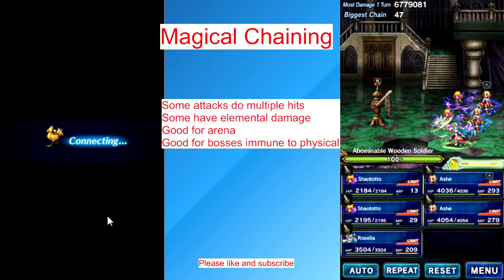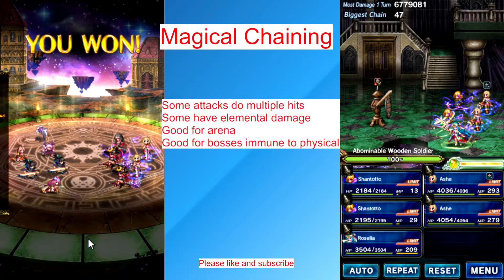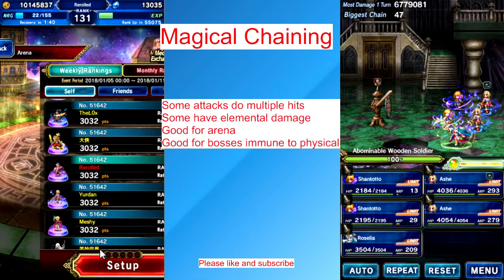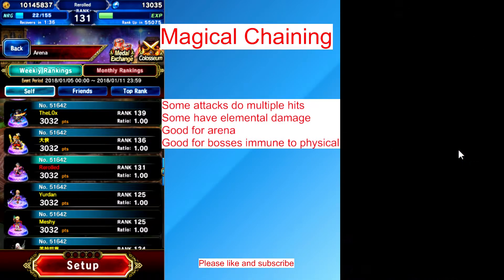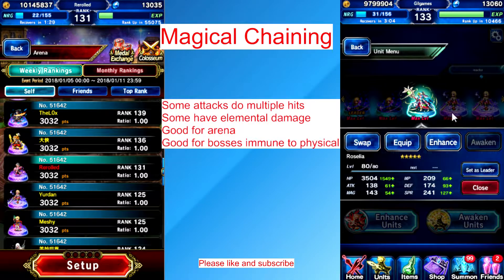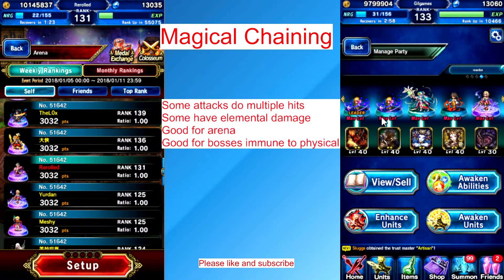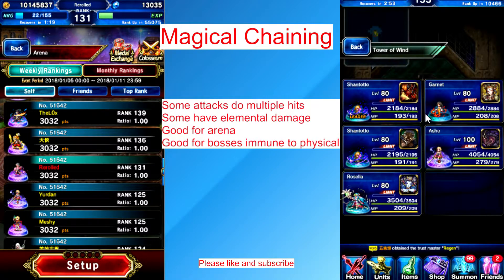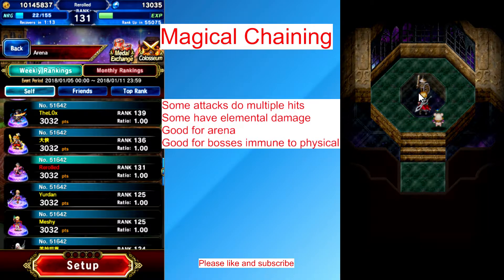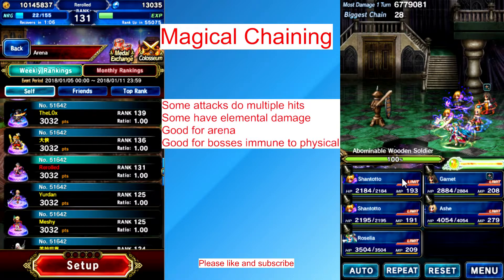Yeah, so they're really good for the arena. There's one more thing I could show you. I'm going to swap out Ash for Garnet — I think some of you will know where I'm going with this. You can kill one of the Espers — Bahamut — really fast with this method. We did around 71,000 damage with our Shantoto chaining.